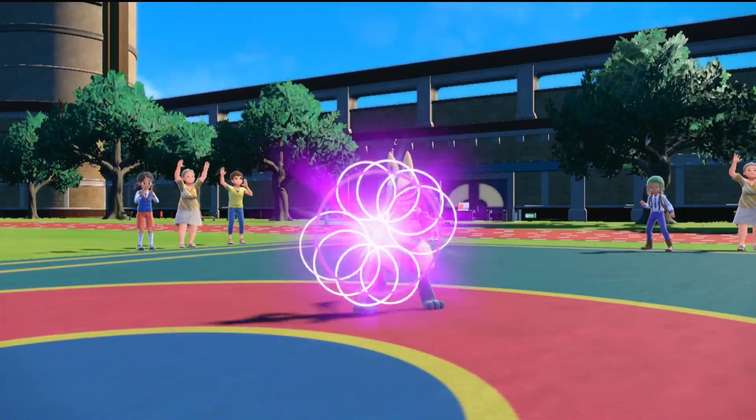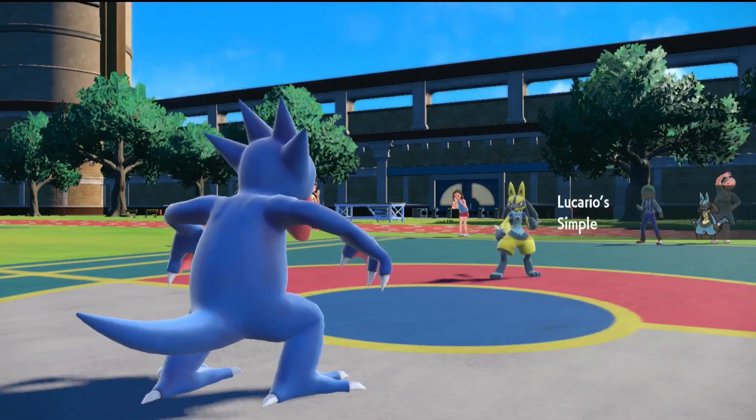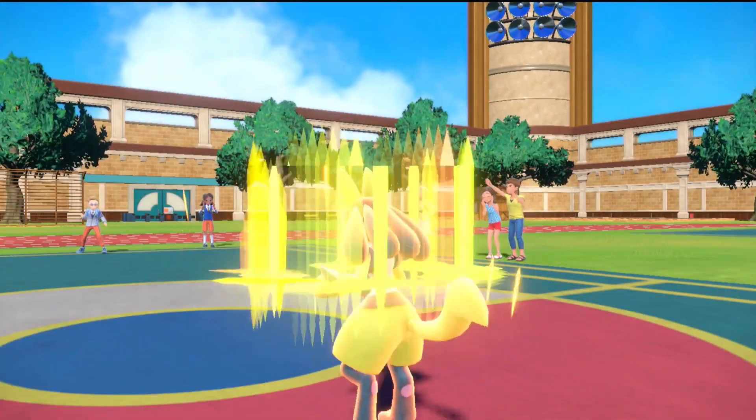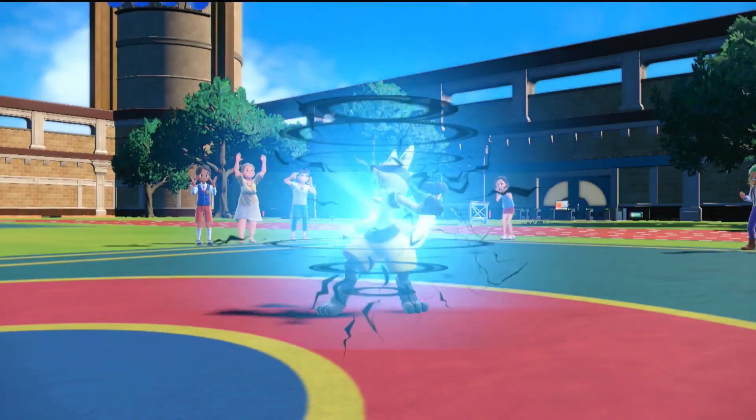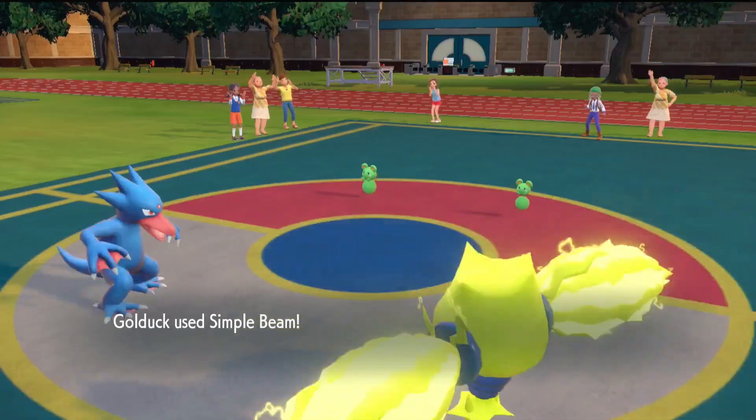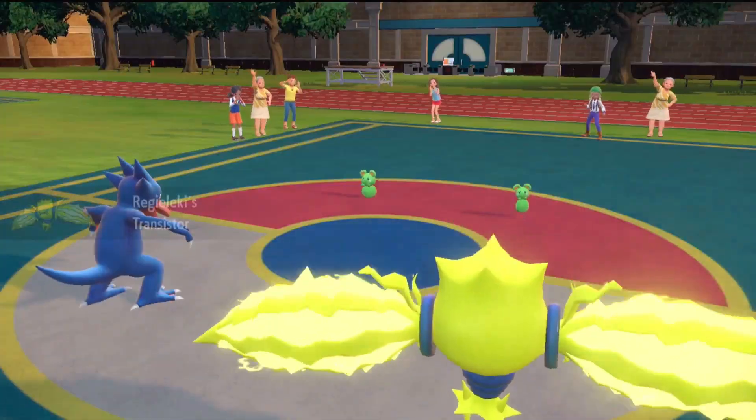Simple Beam targets a single Pokemon, and changes that Pokemon's ability to Simple. Simple doubles the effect of stat-changing moves on a Pokemon. This applies for both buffs and debuffs. You can also target your own Pokemon, which opens up a ton of possibilities.